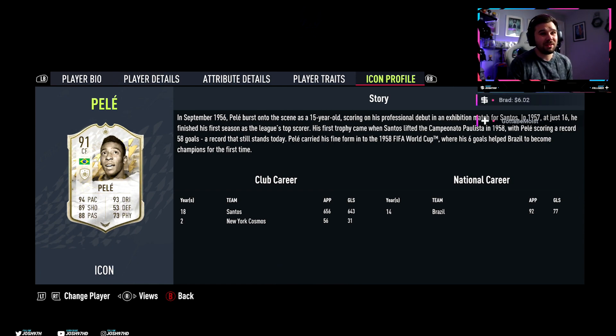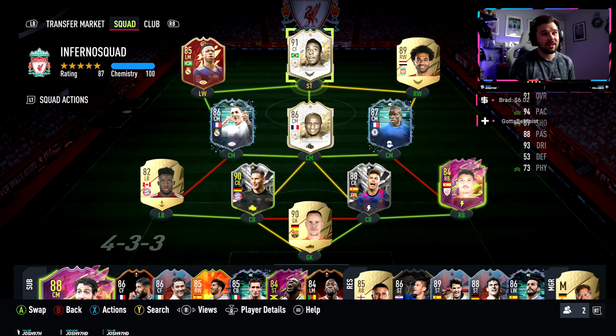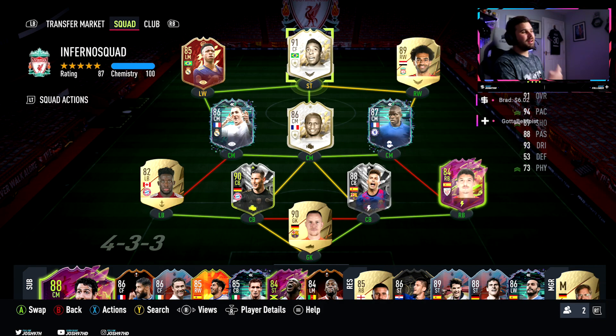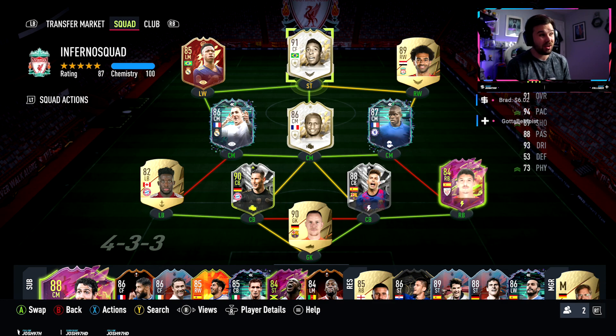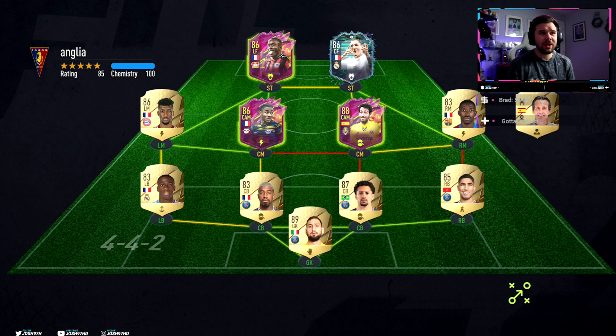This was his base card when he was just 15 years old. This man clearly was brilliant back in his day - he's one of the greatest in the world, if not the greatest, and I'm sure a lot of you guys think that. But personally, the GOAT for me is Lionel Messi, as you can see in the background with my Lionel Messi PSG shirt. But anyway, Pelé - let's get into the clips and see if this man is worth his massive price tag of nearly 3 million coins.